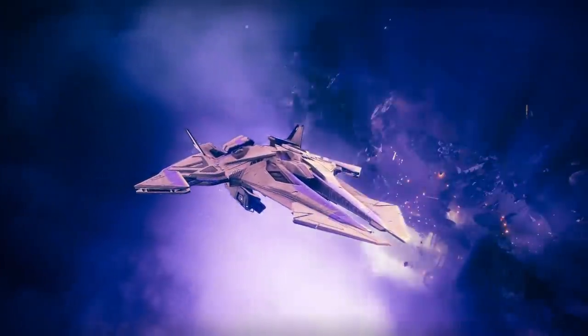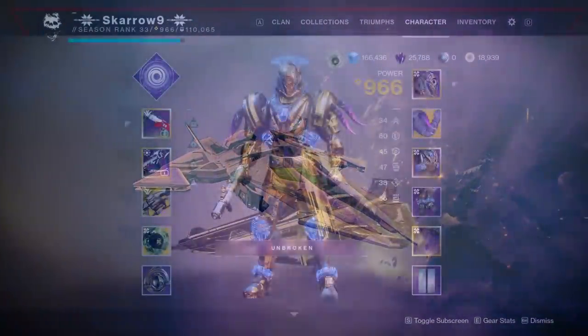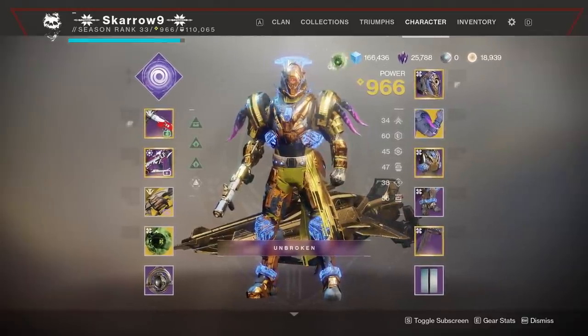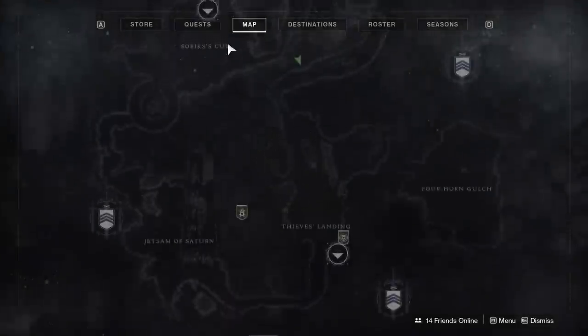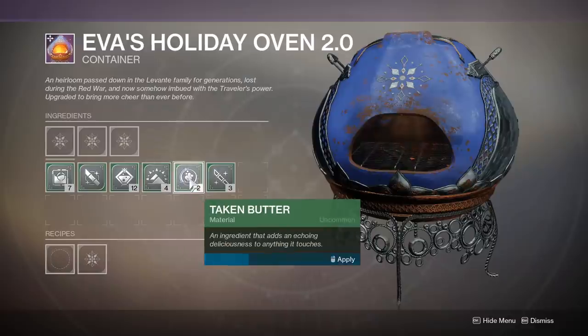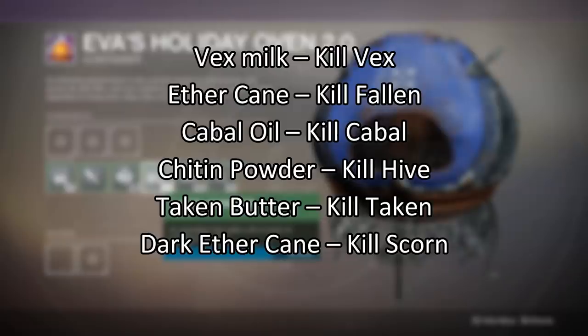Generally, crafting cookies requires three things: uncommon ingredients, rare ingredients, and Dawning Essence. The uncommon ingredients are the green ingredients that go in the first slot — these are tied to a specific race. Every time you kill enemies of a specific race, you have a chance to get an ingredient tied to them. For instance, when you kill Cabal you can get Cabal Oil; when you kill the Scorn you get Dark Ether Cane, and so forth. They're all pretty self-explanatory.